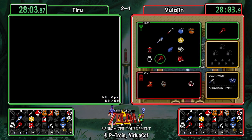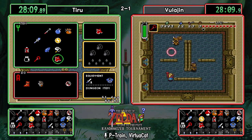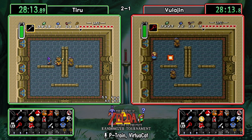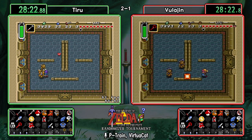Thankfully there are not too many rooms where you have to kill all enemies to progress. Not a lot of required kills in the first room — though it is one of them. We're getting cane strats from Vula and hookshot strats from Tiru.